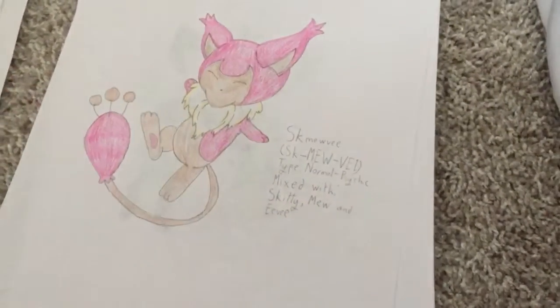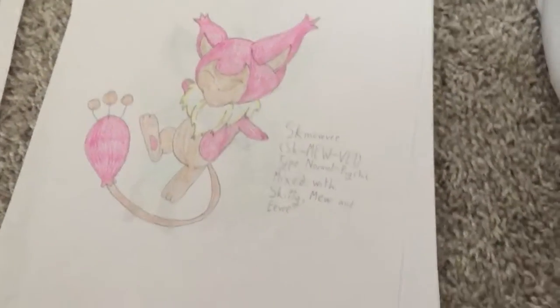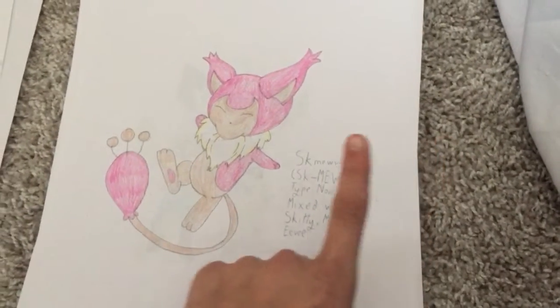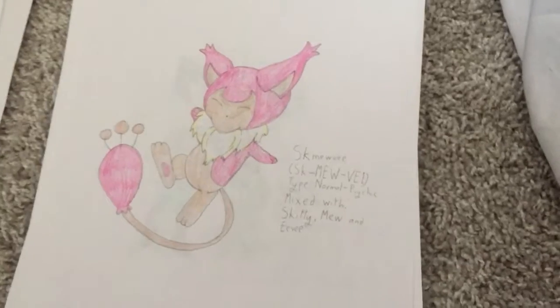It could hold this part of the tail, or just use it as a hammer — like if something attacks it from the back, it could just whack it with its tail.